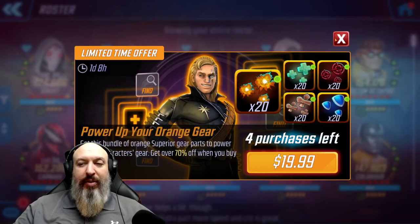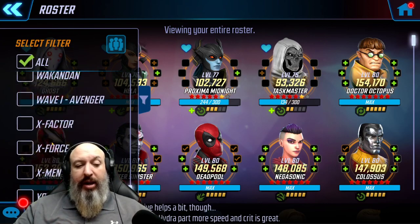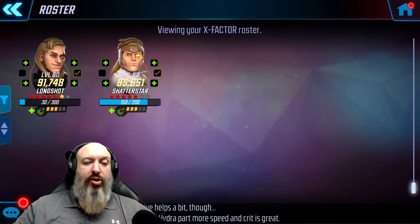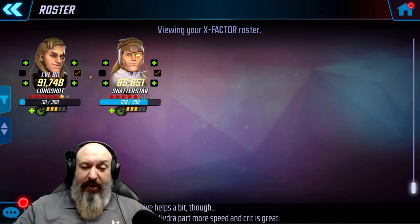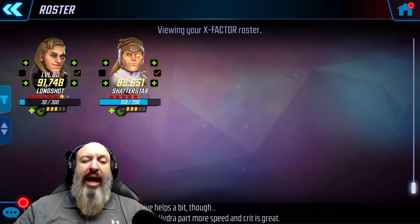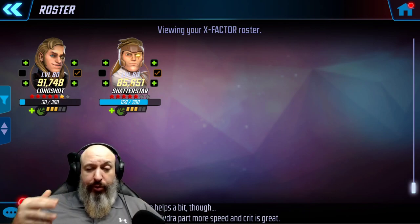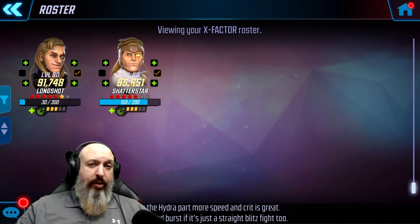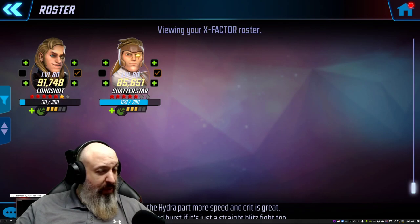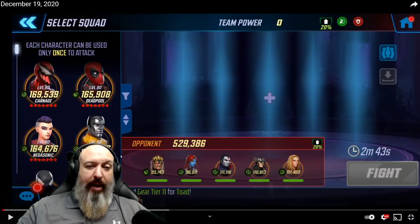I'm going to showcase my team really quickly so you get an idea. I brought up X-Factor despite the fact that it's going to slow my progression into Dark Dimension 4, because I wanted to showcase what they could do at high star. I got a fifth Red Star on him yesterday — 91K, 85K, G13. We're going to take them into a war fight. We hinted that we were able to potentially beat some Black Order teams and maybe some Marauders.